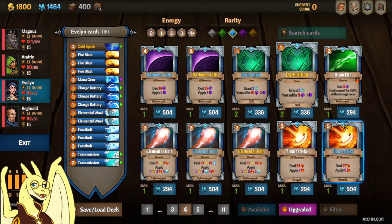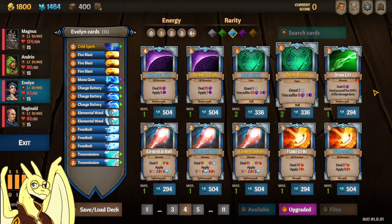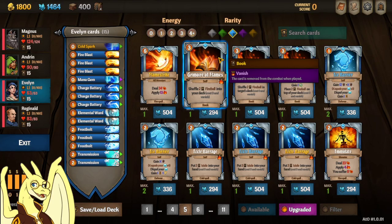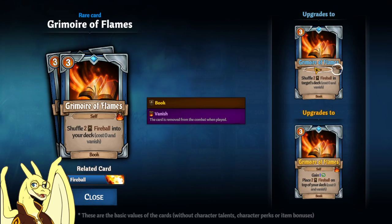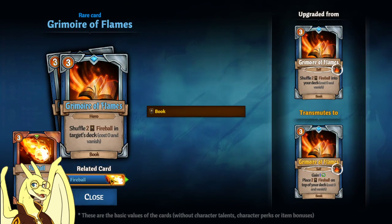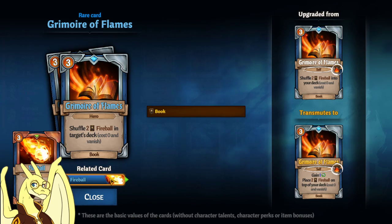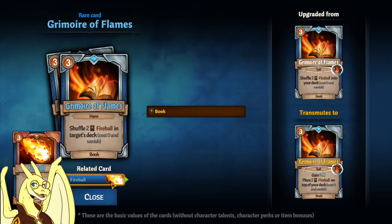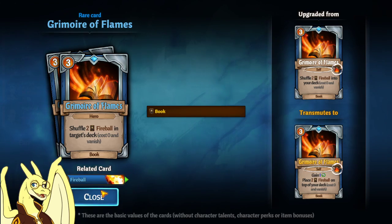Flame Strike is pretty good — it's a big AoE for 5. Two More Flames is one of my favorite cards — does a lot for you, gives you 2 free fireballs. If you upgrade it to the blue version, you can play this on any other hero, so you can play it on your Andrin or Reginald. Andrin is able to sift through his deck faster, so you'll be able to pull those fireballs fast. Or Reginald will be able to use the bless damage to increase that damage based on how many blesses he has.